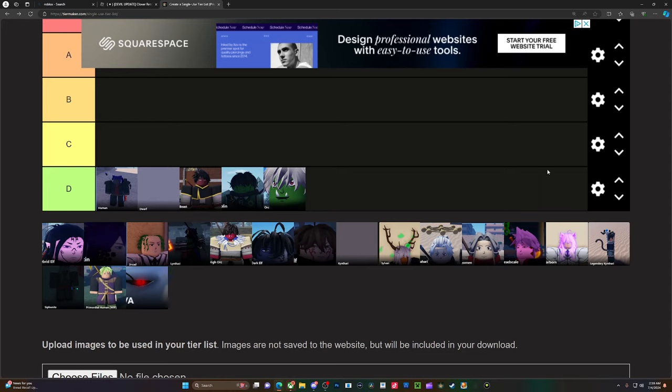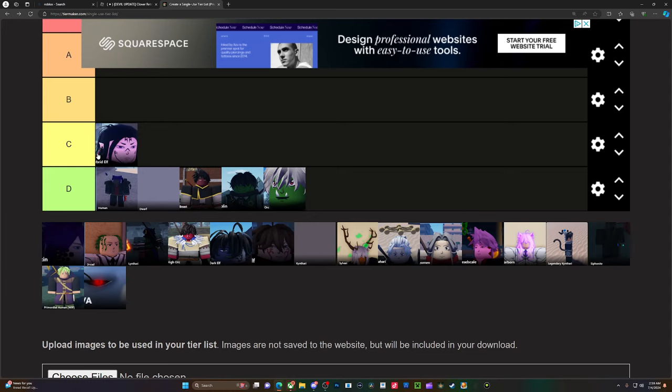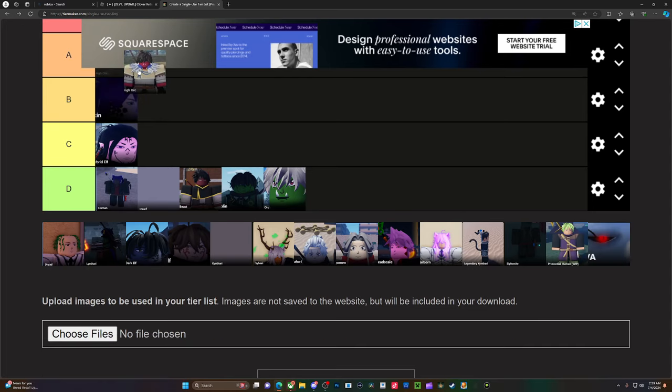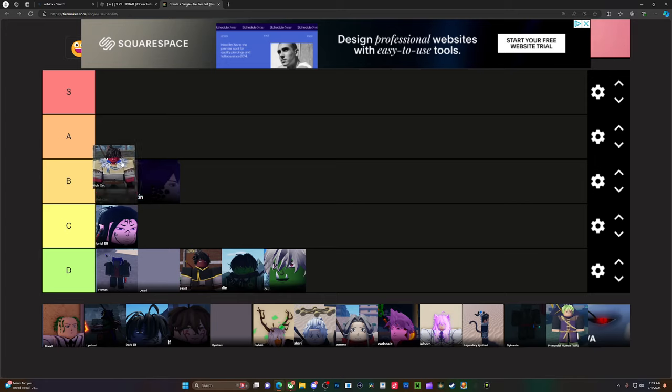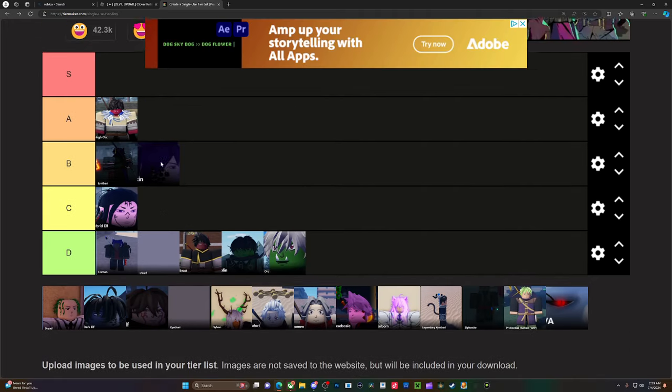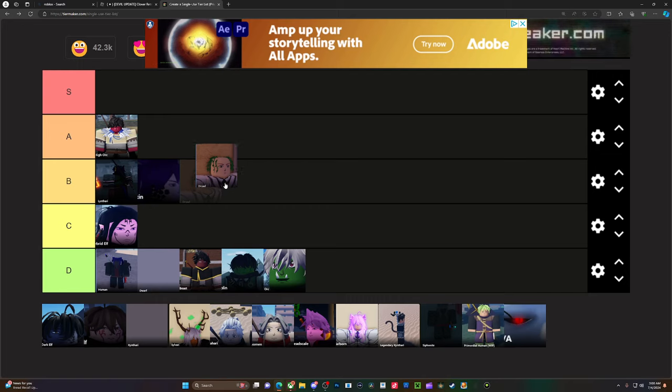Hybrid elf is a high-skin race — you get defense and it helps with strength, so it's really good. High arc is pretty decent too; you can make some pretty decent builds with it. I think lentori is up there with stonken but not up there with high arc. High arc can do a pretty decent amount of damage. As for dry — I haven't used it enough to call it anything special, but I know it heals. Lentori heals better though, so it's obviously higher.